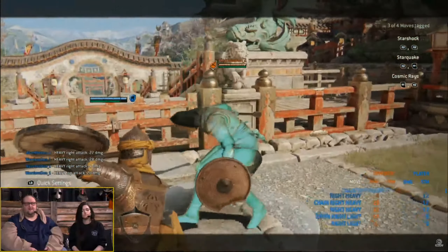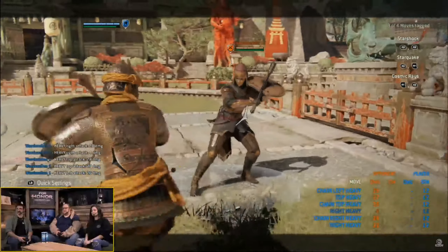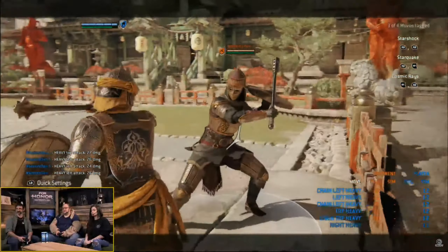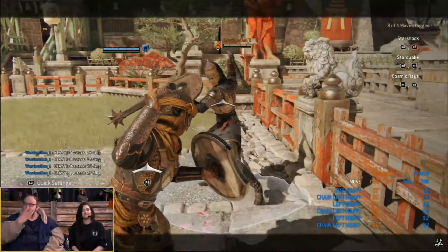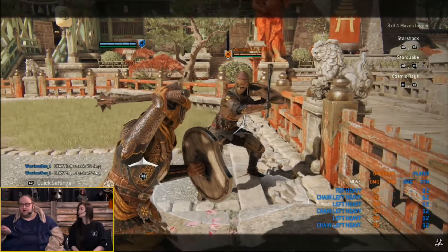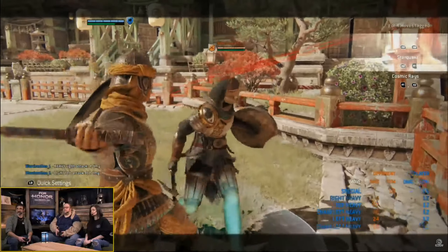When you look at her heavies, the right stance heavy is unblockable, the top stance heavy is undodgeable, and her left stance heavy displaces. So she literally has all three choices. You can see it here in a wall spot — I can get a top heavy off or different things. We really wanted her to have all those options.